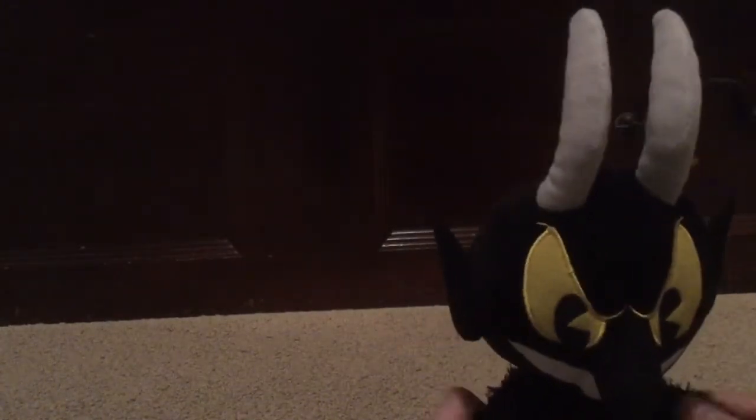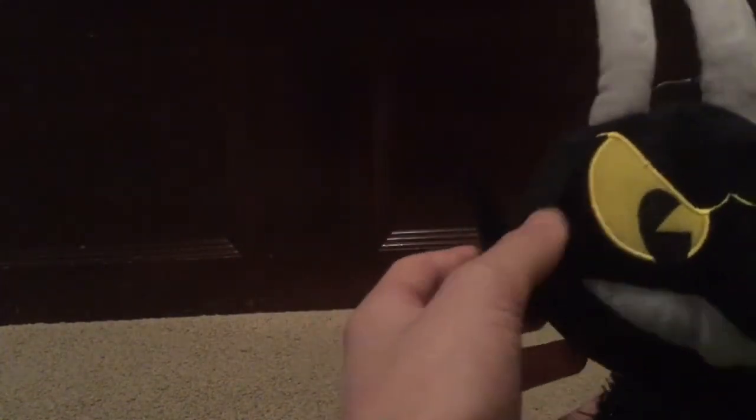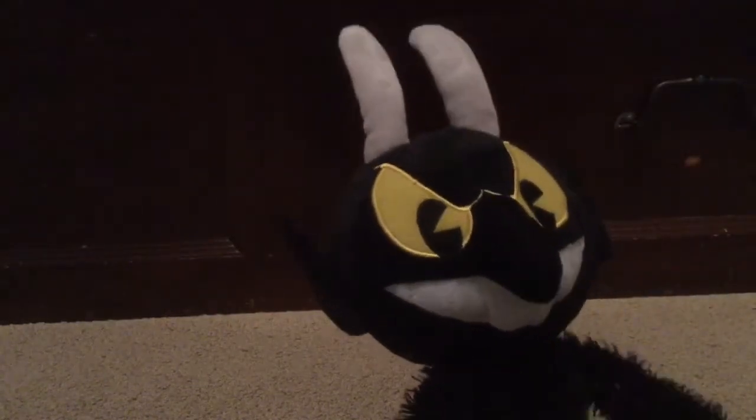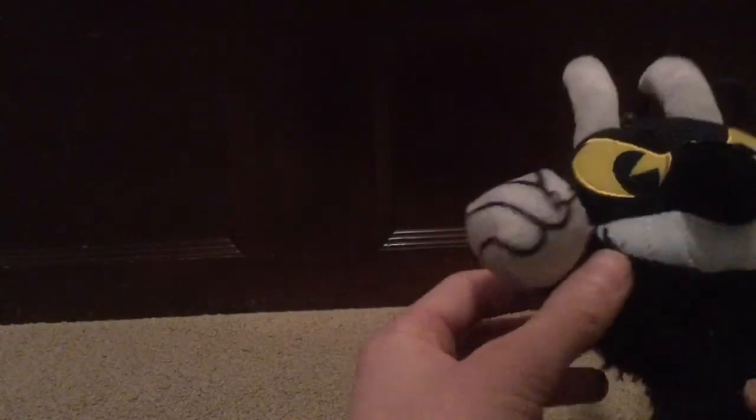It looks really nice. I'm kind of happy that I got this plush. Let's take a look at it. I kind of like his eyes, his horns, and how he moves. I like his tail, he has ears, he has a nose. I kind of like this — he has an evil smiling face. And then they printed on his fingers and his toes. I kind of really like this material, the parts they use for the arms and the legs. It's like really soft.